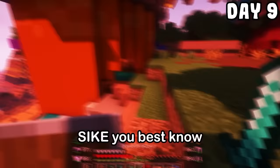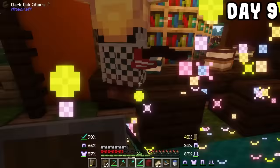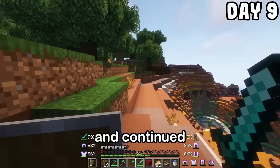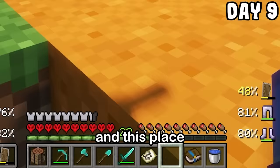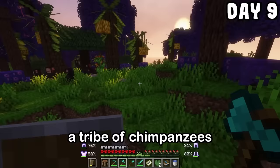I'm not sticking around here. You best know I charged in there, which turned out to be a bad idea. I decided to cut my losses and continued following this piece of paper more — this place would have to be saved for later. I made a boat and left out to sea. I came across this island that looked crazy, so I checked it out. The sun was starting to set, and I came across a tribe of chimpanzees.